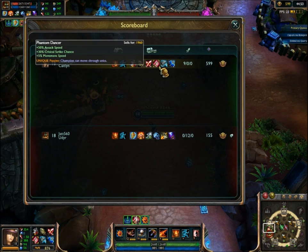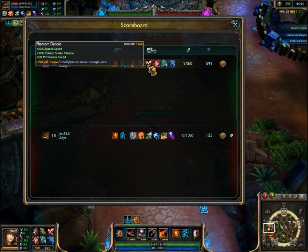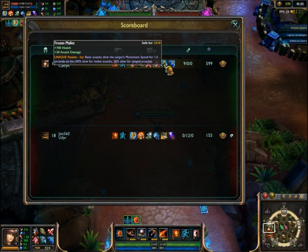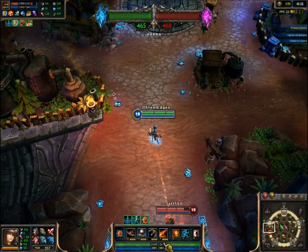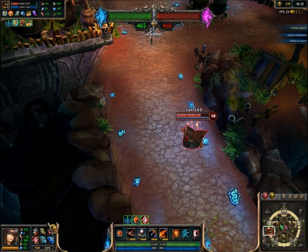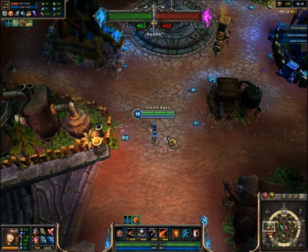Itemization is very important when learning how to kite. Normally you want a Phantom Dancer for the movement speed and for the attack speed, or a Frozen Mallet or red buff, so you can slow them and then actually kite. When you're kiting, normally you want to move and attack at the same time, so getting furor boots is a very good choice.